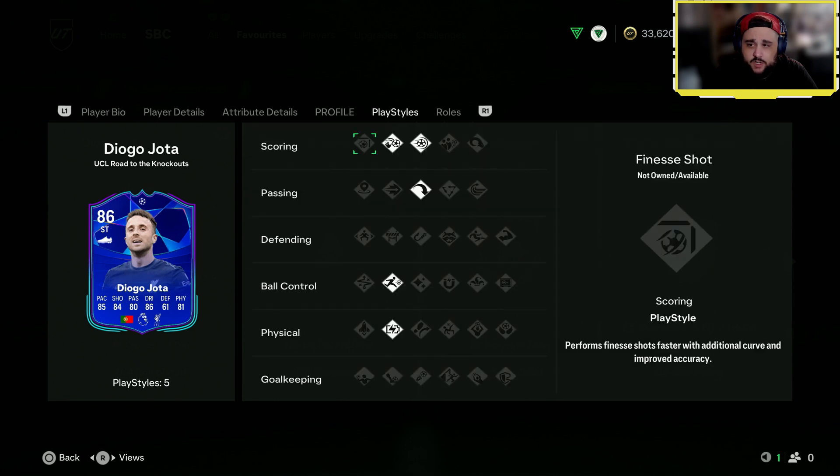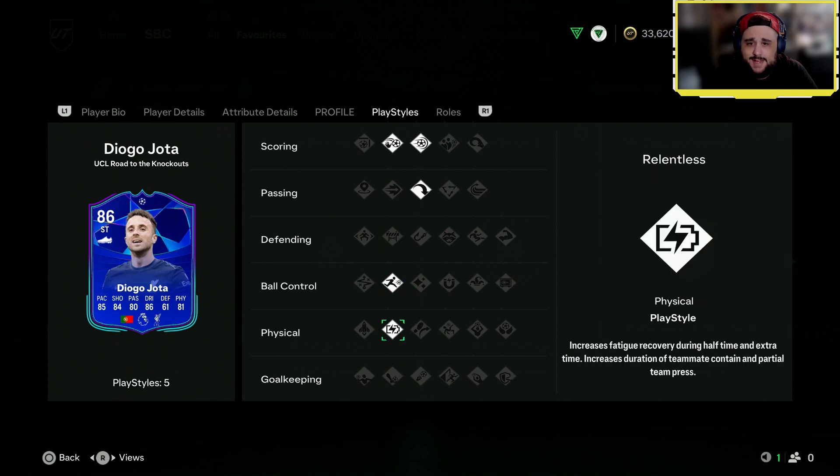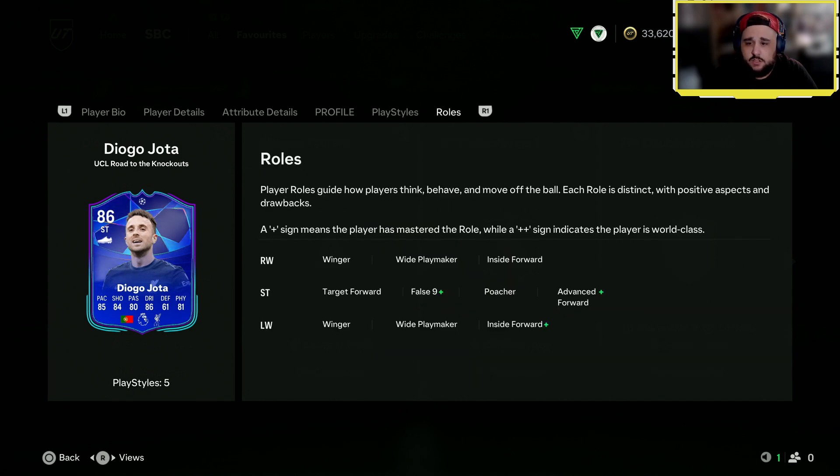Chip Shot, Power Shot, Long Ball, Rapid, and Relentless. Very nice. He's got Pulse Nine, Inside Forward, and Advanced Forward plus roles — nice.